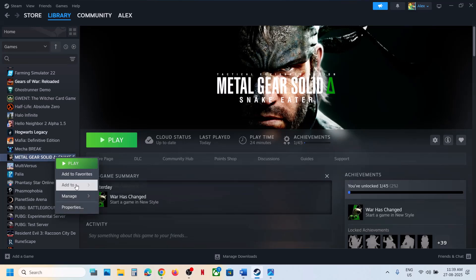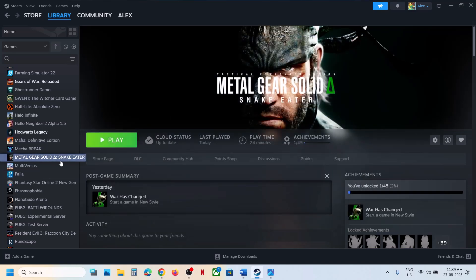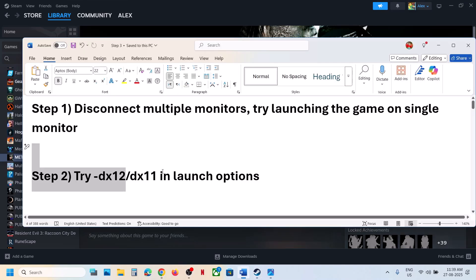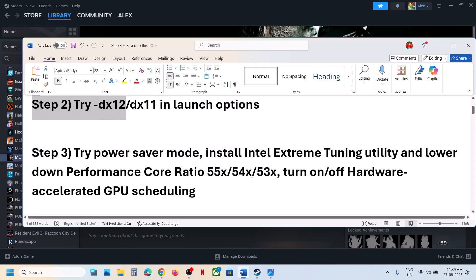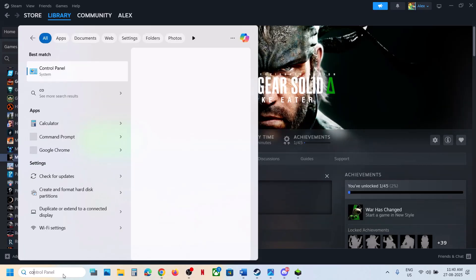Right-click on the game, go to Properties, and in the launch options type -DX12. Launch the game and check. If that does not work, try -DX11 and check. If still not working, remove this and follow the next step.